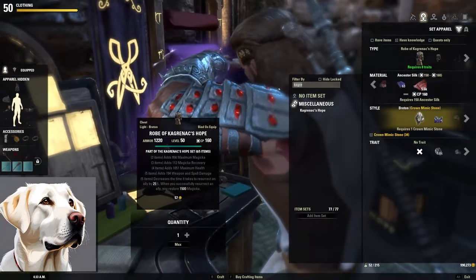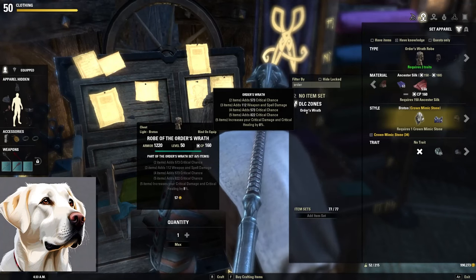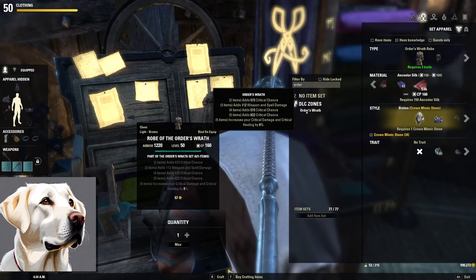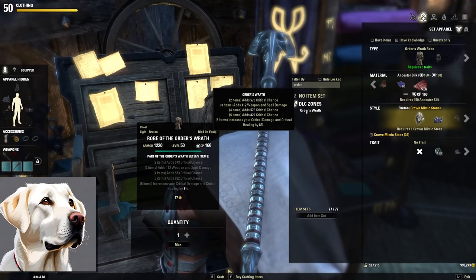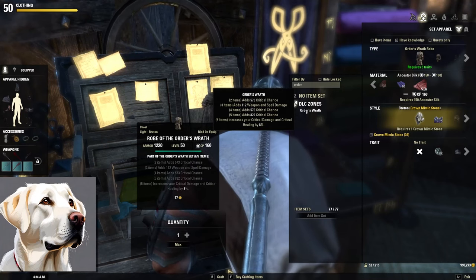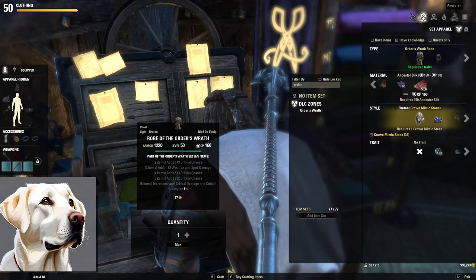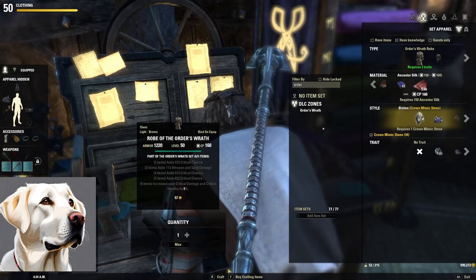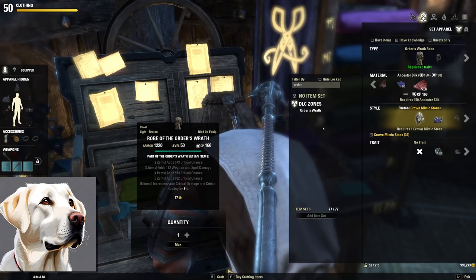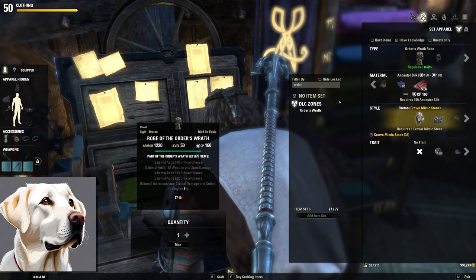Next set is another crafting set and the second set I recommend when you start healing. Literally right when you hit level 50 CP 160, I highly recommend you get a set of Order's Wrath and a set of Kagrenak's Hope — that's a really good starting healer setup. Order's Wrath comes from High Isle, requiring the High Isle expansion or ESO Plus, but it only requires 3 traits to craft. By the time you're CP 160, if you've been doing any research at all, you should be able to make this yourself. Two-pieces crit chance, three-pieces weapon and spell damage, four-pieces crit chance, five-pieces more crit chance, and it also increases your crit damage and healing by 8%. Your likelihood to crit with your heals is going to be insane.